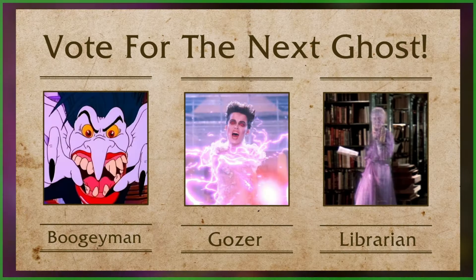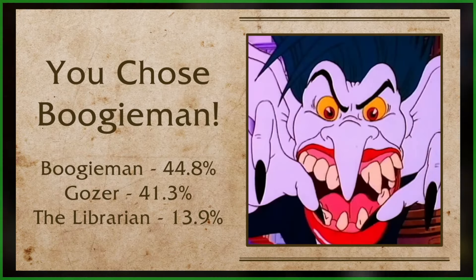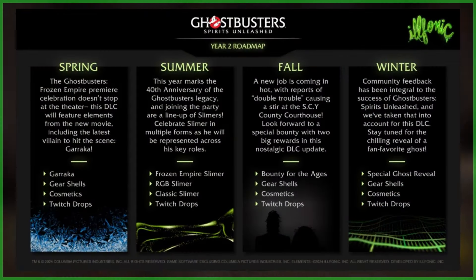In a follow-up to a previous poll which asked the community which fan-favorite ghost should be added to Spirits Unleashed, the Real Ghostbusters Boogeyman beat out Gozer and the Librarian, claiming 44.8% of votes. Given the planned winter update has yet to be given a headliner, we'd expect the Boogeyman will be included as part of that update, though this is yet to be confirmed by Illphonic.